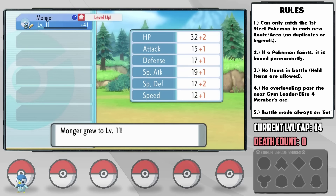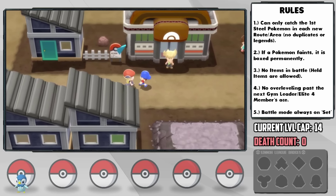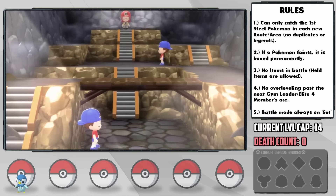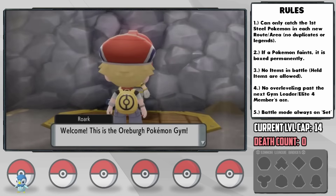Moving onward, Monger reaches level 11 where he learns Charm, which lowers the opponent's attack by 2 stages. With that, we arrive in Oreburgh City where the first gym is. Given that it's a Rock-type gym, Monger is able to demolish the trainers with ease. After some grinding to the level cap of 14, it's time for the first gym leader, Roark.